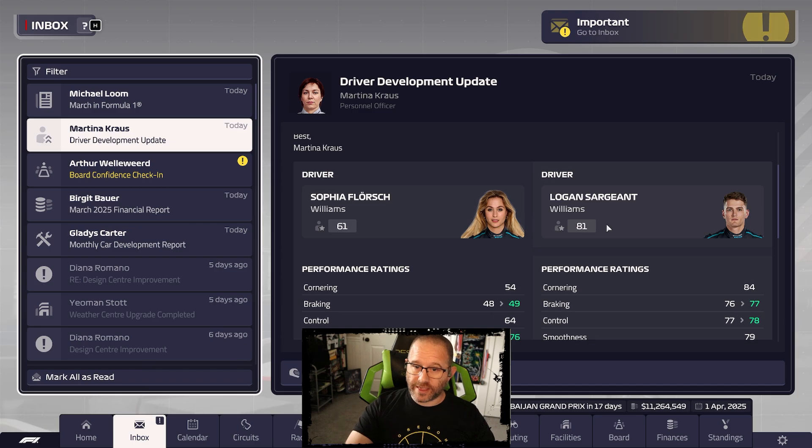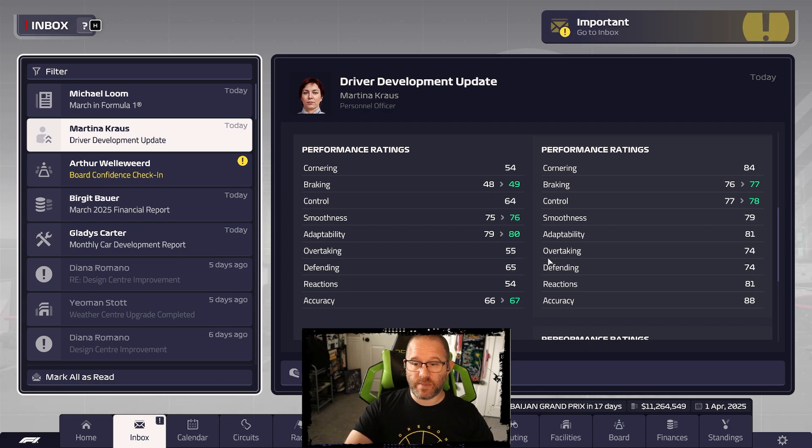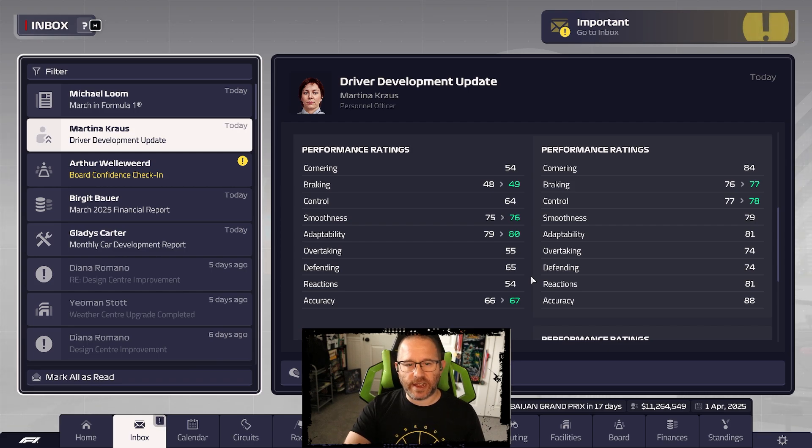Last month in March, both Sergeant and Flourish made small gains - enough to get both of them to 61 and 81 respectively, gaining one each. This month the upgrades are looking a lot better. For Sergeant we're gaining braking and controls, that's race pace. For Flourish, finally breaking a plus one - almost to 50 smoothness - and adaptability again making gains. Accuracy plus one as well. She's up to 80 now in adaptability, her first attribute to reach that mark, with smoothness still her other strong one. It's just that race pace that tends to be lacking.